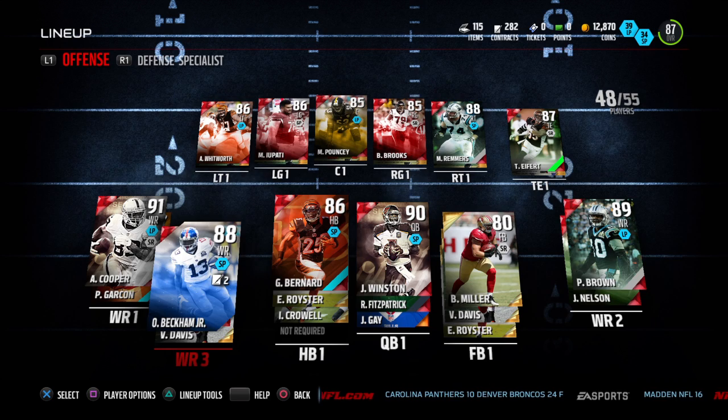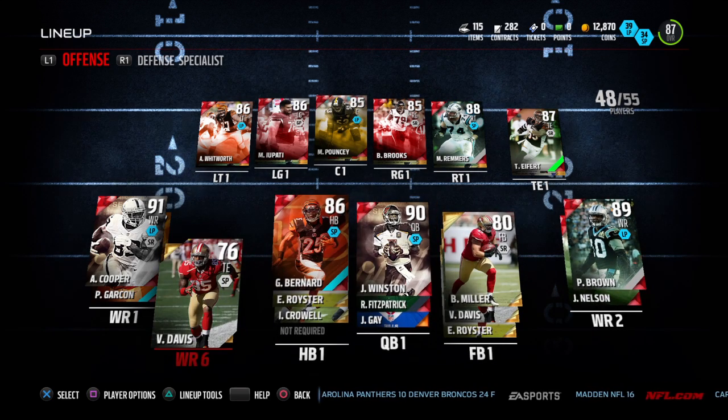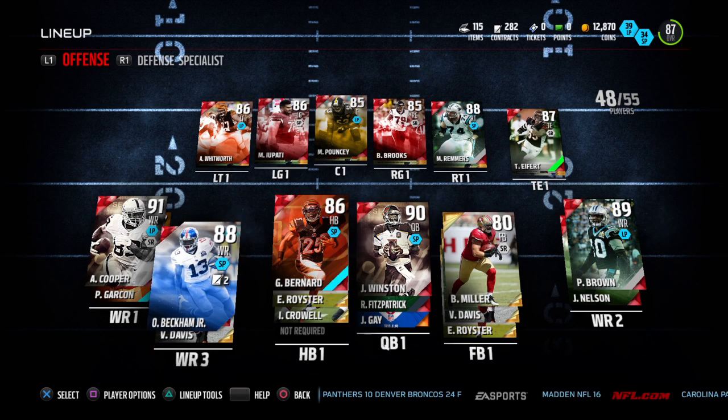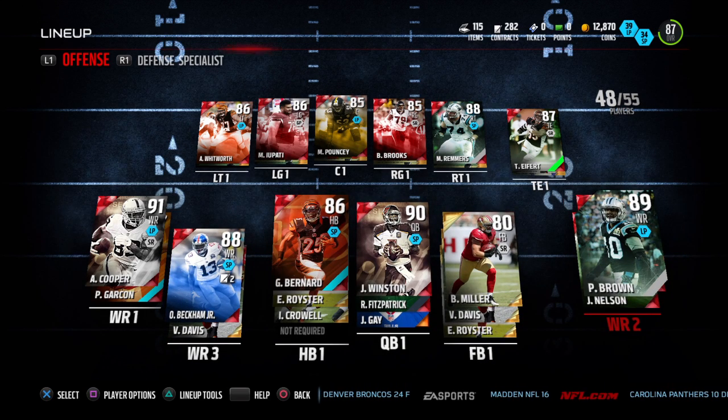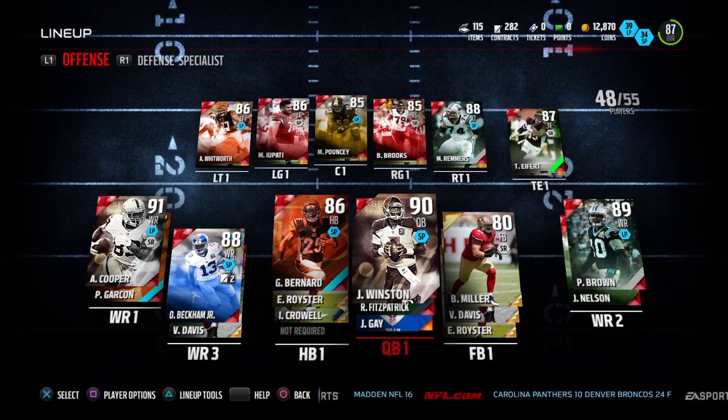Odell was like 30k. I have Vernon Davis as my third backup — he was actually pretty expensive, but he had 5k on the bottom. Billy Brown and Jordy Nelson: Jordy Brown cost me like 10k, and Jordy Nelson cost me like 6k. Then I have Demarius Thomas and Ryan Fitzpatrick as backup.